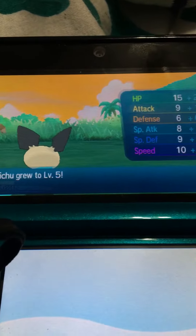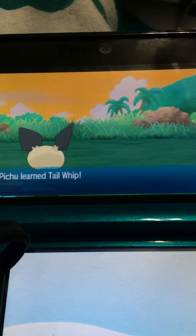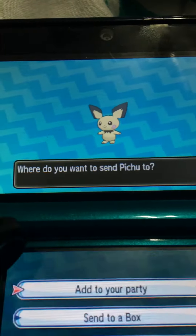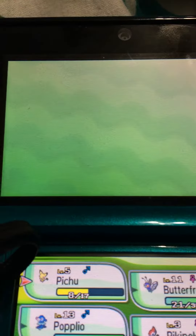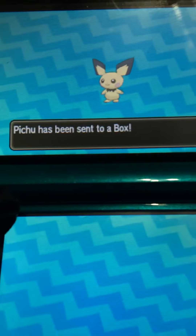Pichu is level 5 and we're playing Tail Whip. We're going to send it to the box.